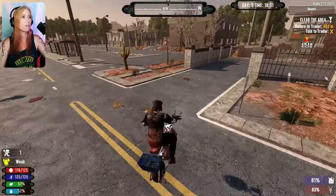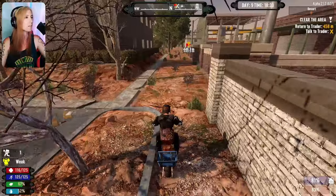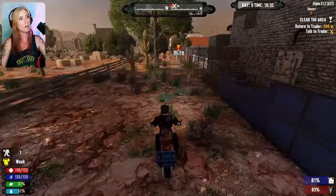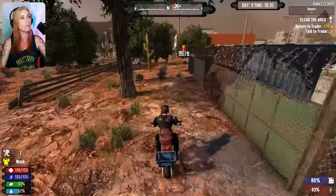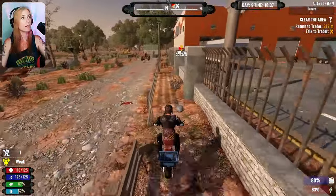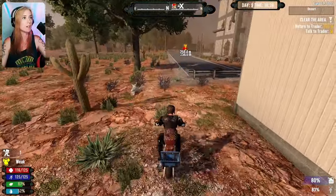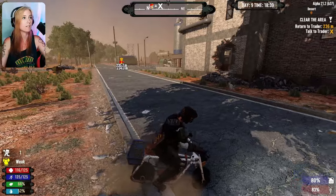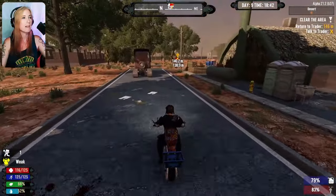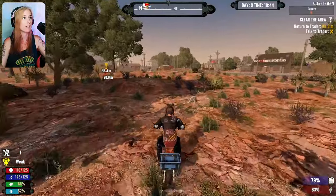We've got plenty of time to go turn this mission in. We should go back to Jen's, get another mission from her — that way tomorrow whenever we go to do the mission, we can go see the new trader and then come back and do both of these missions, hopefully in one day. It'd be a whole lot easier if I already have the missions in hand. I really want to check out this POI, but I think I'm going to wait — if there's really cool loot in there, I want to be a higher level to get it.